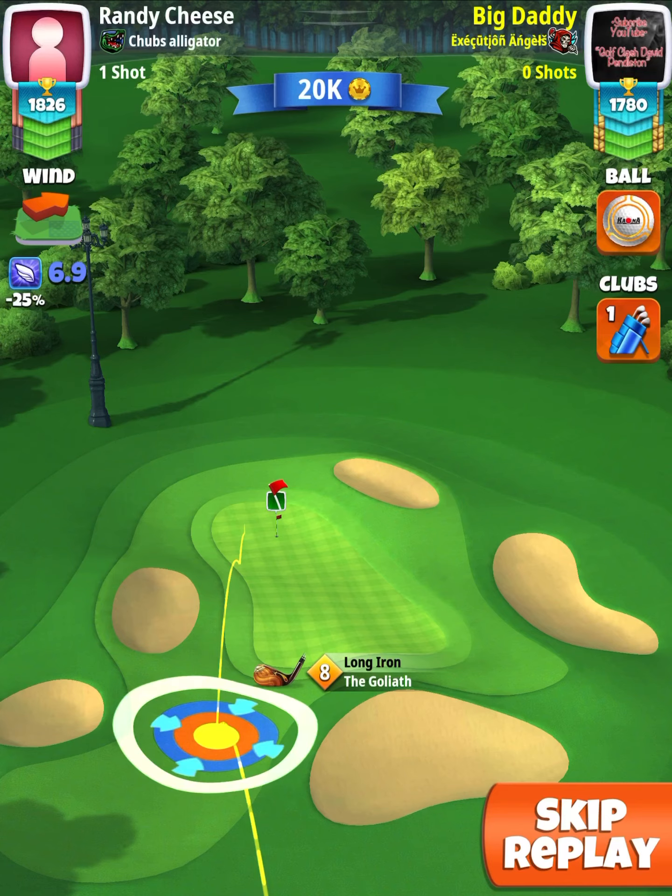Step number two: once you have that landing spot, you're going to apply 3.1 bars of back spin and 0.8 bars of left side spin. It does not matter how strong your wind is — it's going to go in the hole every single time with a perfect shot, as long as you have that landing spot in the corner of the light green square. If you do it in the middle, you're going to miss.